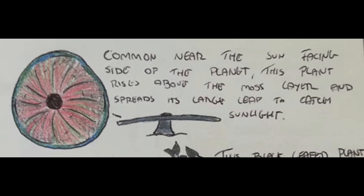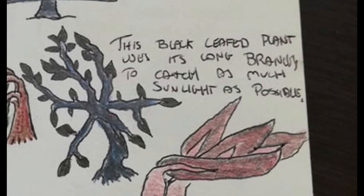Common towards the sun-facing side of the planet, this large circular plant rises above the moss layer and spreads its large leaf to catch as much sunlight as it can. Other plants, like this black leaf plant, grow above the moss layer and spread their leaf branches in numerous directions to catch as much sunlight as possible.